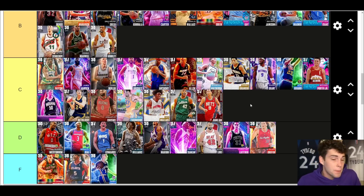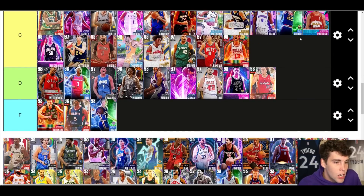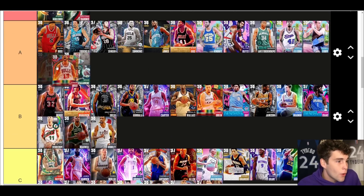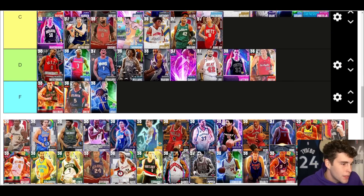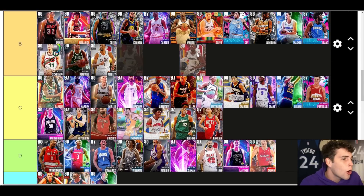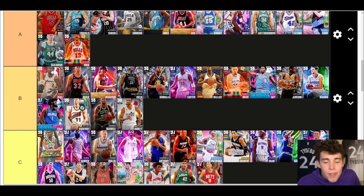Joakim Noah — A tier. If you don't think he's A tier you probably haven't used the card. He's got an incredibly good release in MyTeam and it carries him. He only has a 77 three-ball but it feels like a 90 — I love Joakim in MyTeam. John Wall — B tier. I actually like John Wall but part of the reason is visual, so I might be a little biased. His release I like more than Harold Minor, though if you want to go C tier with John Wall I'm not going to argue against it.